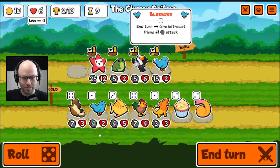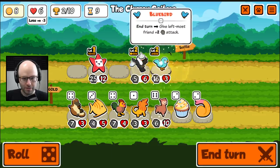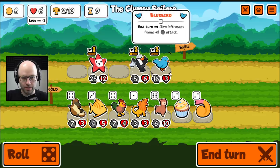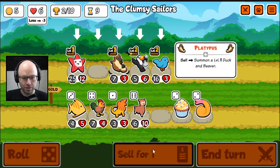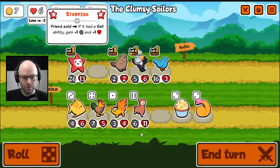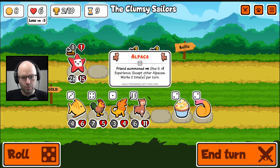This is the ultimate buy-sell. Get out of here — you had your chance. Buff me. Friends summoned give it plus one experience, works two times per turn. We don't really have anything that takes advantage of that right now, but it's an interesting idea. Obviously the platypus is the dream for us. So anything that we bought would come out closer to level two.